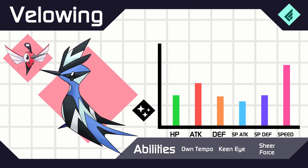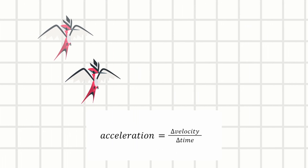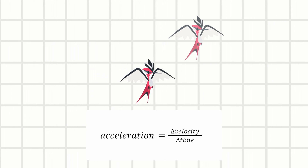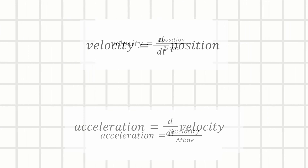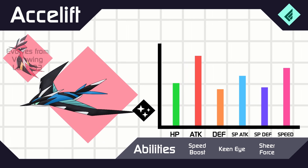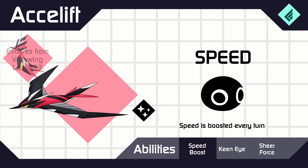So VeloWing here has the fastest speed stat of the line, because the evolution is more about acceleration. Acceleration is also a vector. You could find acceleration just like how you found velocity from position — just like how velocity was change in position over time, acceleration is changing velocity over time. Now these delta symbols, like the triangles in these formulas, those can be rewritten as something called derivatives, which tells you the slope of the function. But I'll have more on that in another video. Accelif doesn't have the highest base speed of its line, but I know a lot of fans would know just how strong speed boost is. Acceleration — getting faster every turn. Note: getting slower is also considered acceleration. It's just that any change in velocity is called acceleration.